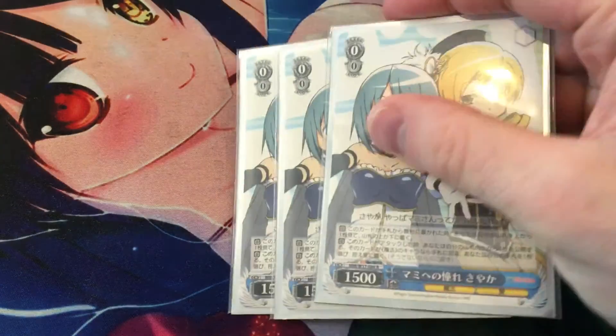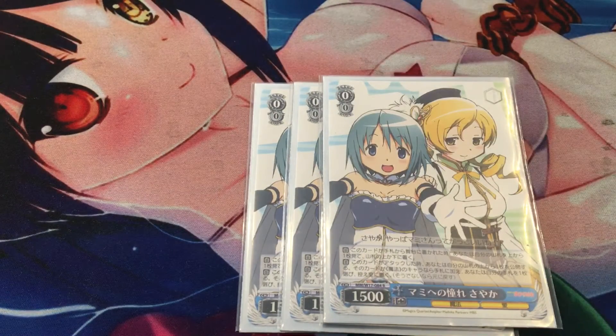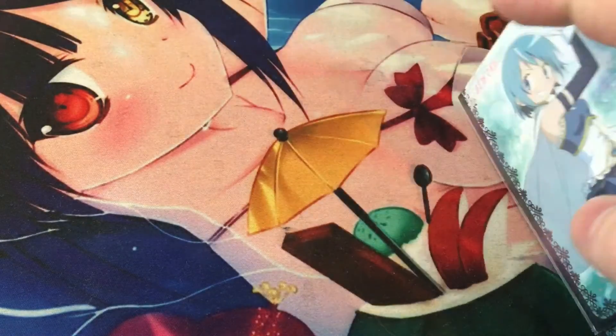Next up, we have three copies of Sayaka's Admiration for Mami — a very, very strong card. When she's placed from hand to stage, we scry the top card of our deck, and when she swings, we check the top card of our deck; if it's a magic card, we add it to hand and discard one. This card is very good for its time, from the first set of Madoka, and still very strong. It has both Mami and Sayaka in the name, so it can trigger off events that require Mami, and it's also a wish target.